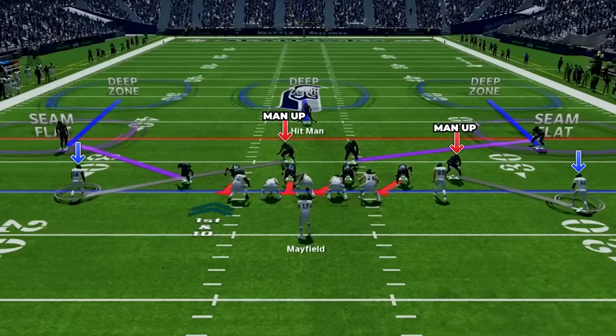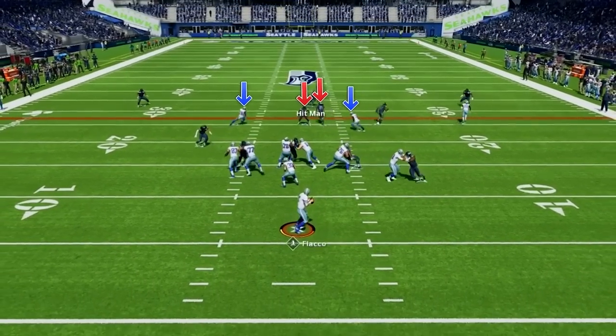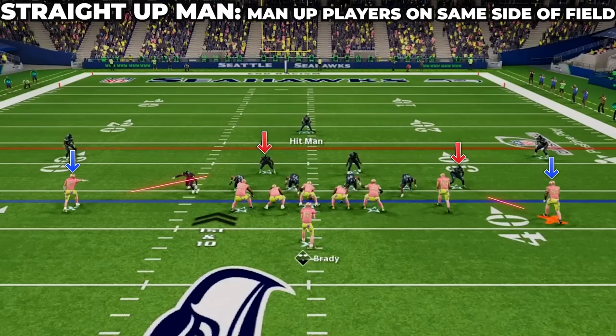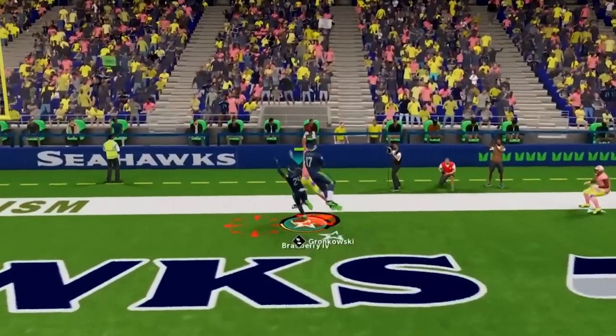We have two main ways to man up players. The first is cross man — we man up players on the opposite side of the field, usually the two slots in a two-by-two set. This is perfect when these players run across the field on something like a deep cross; they run right to your man coverage player and we wipe out those routes. The other type is straight up man — you man up players on the same side as your defender, best for taking vertical routes. If they run four verts, we run step for step and shut them down.